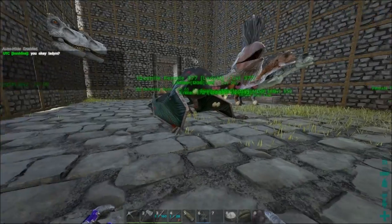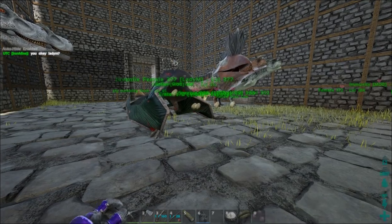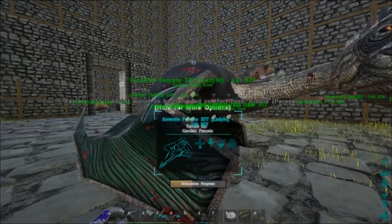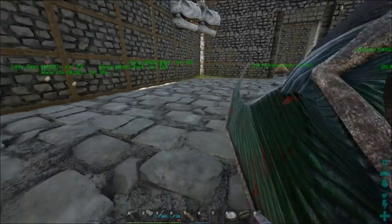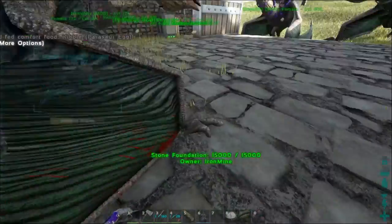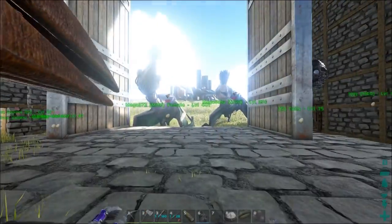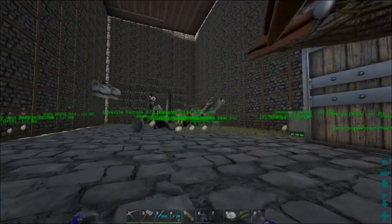Hey guys, we're back. I brought the egg back here and I hatched it. We have a juvenile female, level 377. But the breeding mechanics have changed a little bit — there is a pacifier on it, and it says it wants to be hand-fed comfort food: Parasaur kibble. So I looked up parasaur kibble and we can make some.